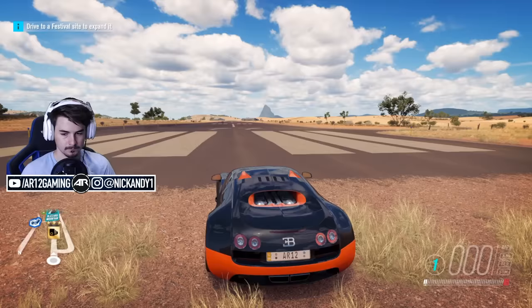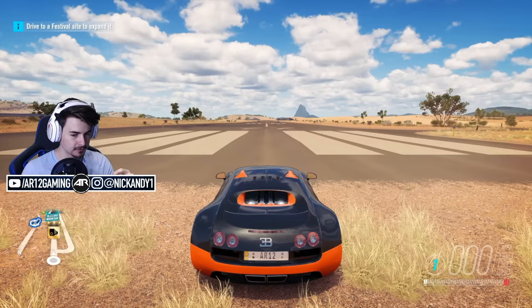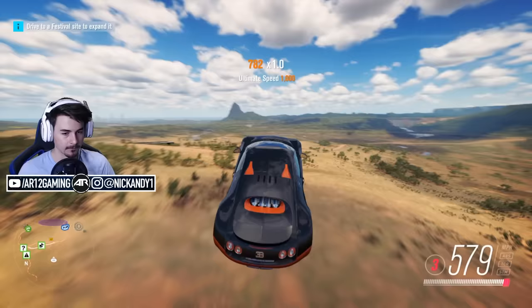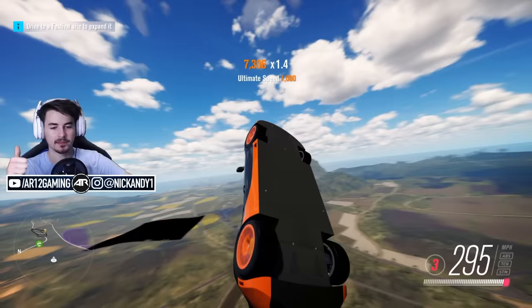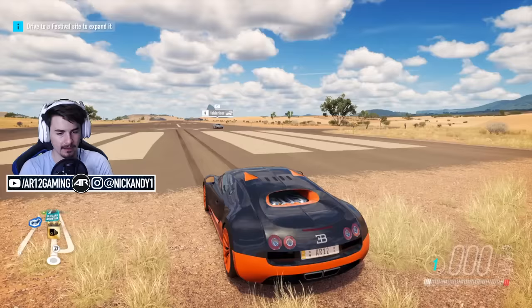I might try changing the HUD from analog to digital. Actually that looks pretty cool — I've never used this HUD in the game before. Let's give it a go and figure out what parts of this car we need to fix. It's still popping a wheelie at over a thousand miles an hour. So here's what I think: we need a little bit more downforce both front and rear, because our car still just needs to hunker down and go.